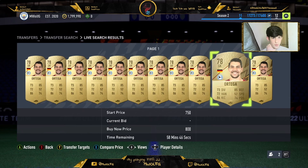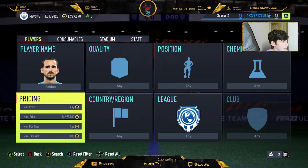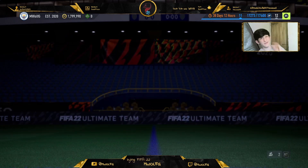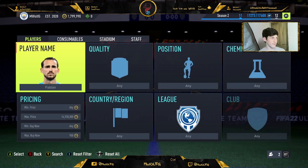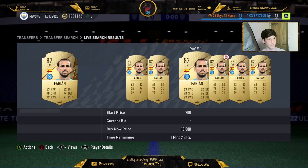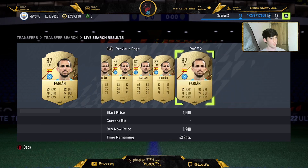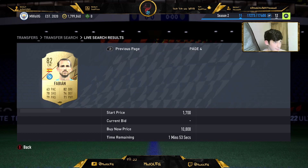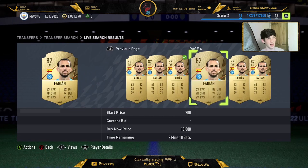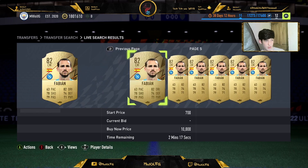The next player is Fabian, 80-rated from Napoli, who is Spanish. He is selling for 950 coins. He sells after 10 minutes for 950 and sells instantly at 900, so if you want to sell instantly go for 900; if you have enough time and coins, sell at 950. Keep bidding him for 700 — if you get him for 700 and sell at 950 you're making 250 coins before tax, which comes down to around 225. Really good coins.